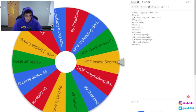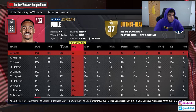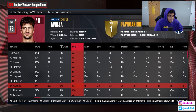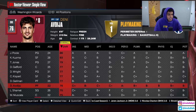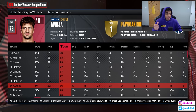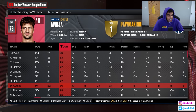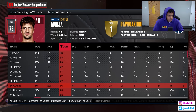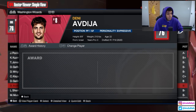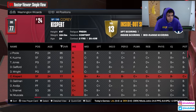The first wheel spin lands on Hall of Fame inside scoring badges, taking him from an 82 to an 86 overall. His inside scoring is going to be even better now — he's the best player on the Wizards. There's also this guy, Deni Avdija, who does not like Jordan Poole. If you're on Twitter you've probably seen the clip of him pissed at Jordan Poole for being a ball hog, and he just signed a deal for like four years, 50 million dollars.